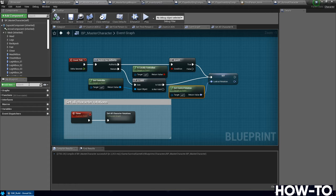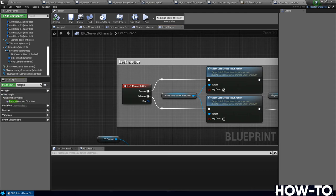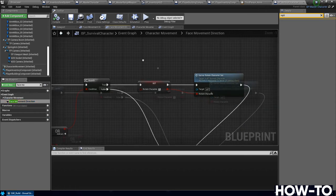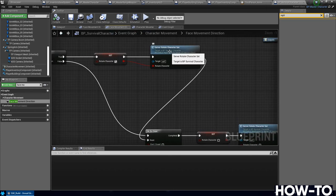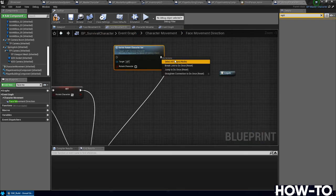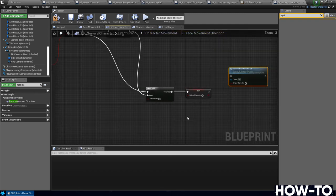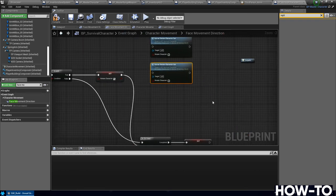On the left, instead of event tick, search for 'face movement direction' — but this needs to be in the survival character, not master character. Open survival character from showcase if needed. Search for 'face movement direction'. Zoom out and disconnect 'rotate character' and the 'server rotate character set'. Connect the set directly into the reset, and break off the end connections. We're essentially removing those two character rotation set calls.